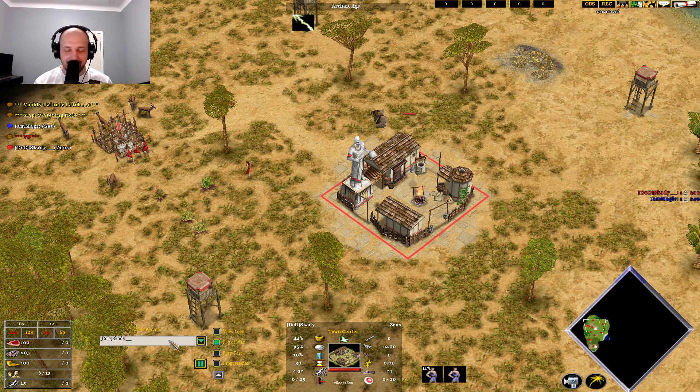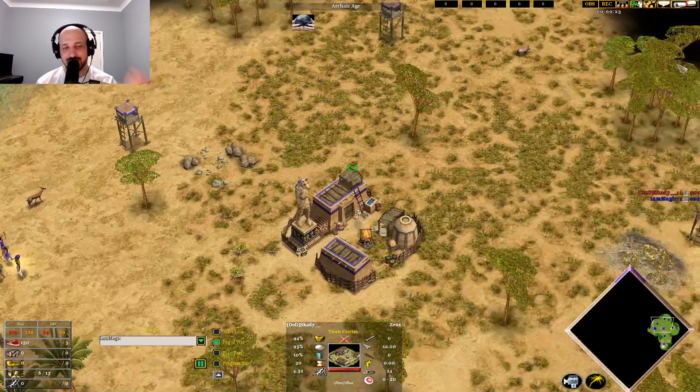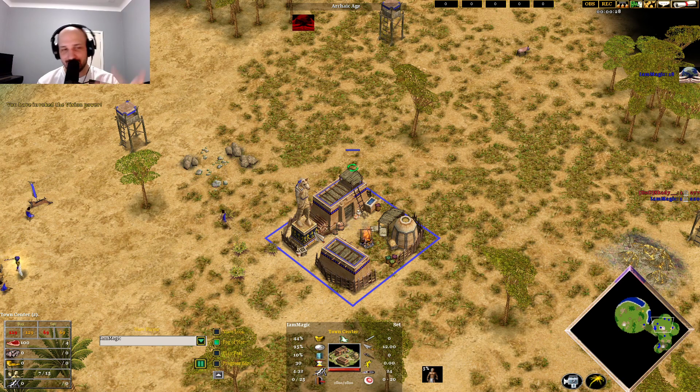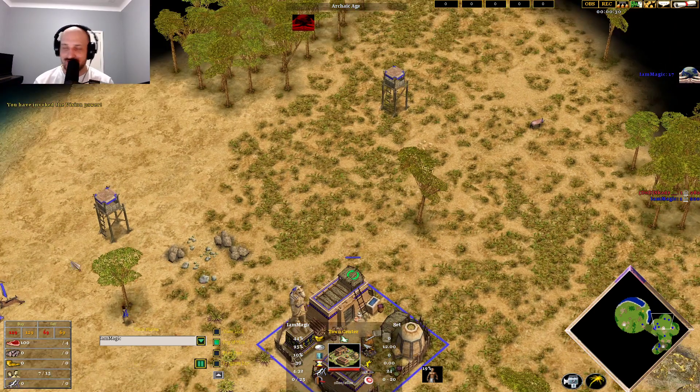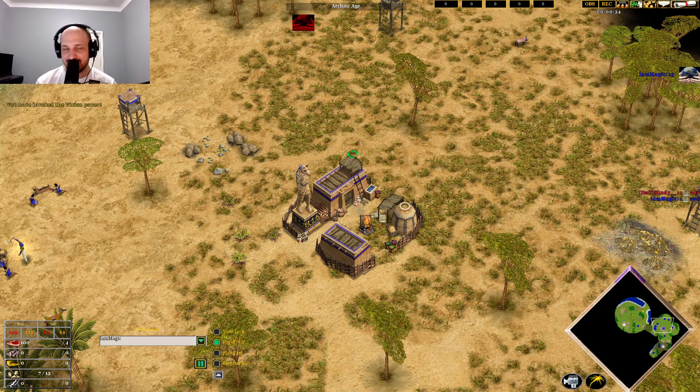Someone send help — he's playing as Zeus and his name is Skadi, and his opponent Magic is playing Set. He's blue, the map is Watering Hole, and everyone's laughing at me. Feels bad.